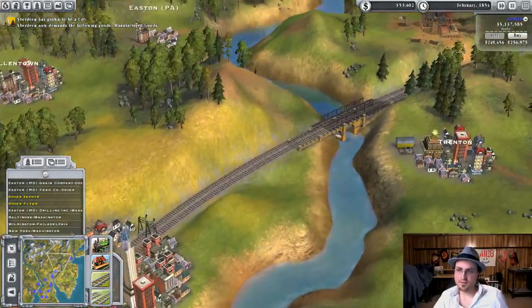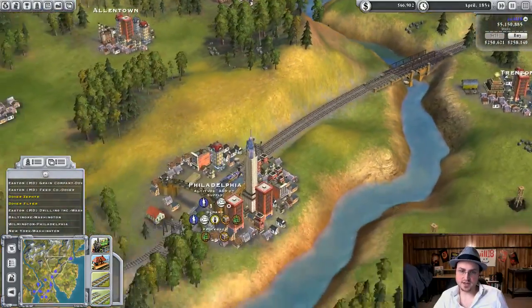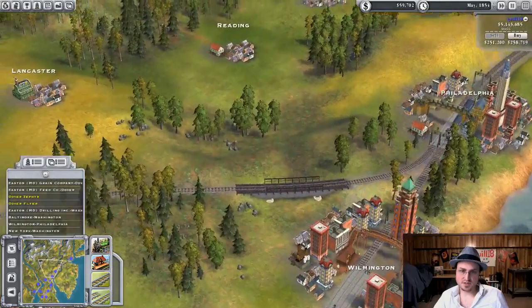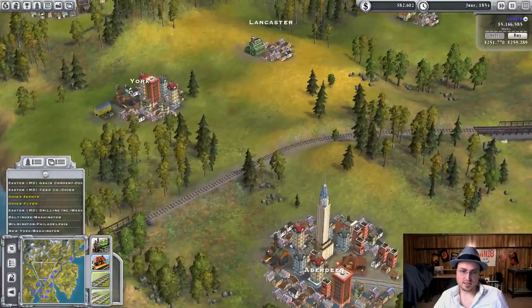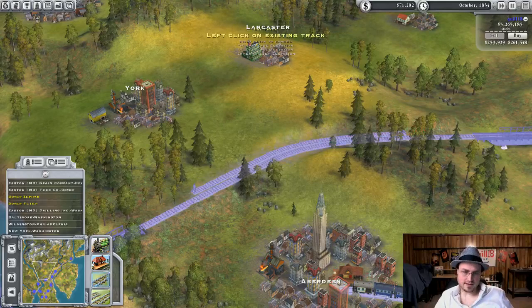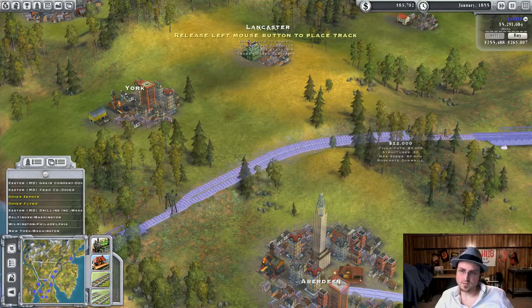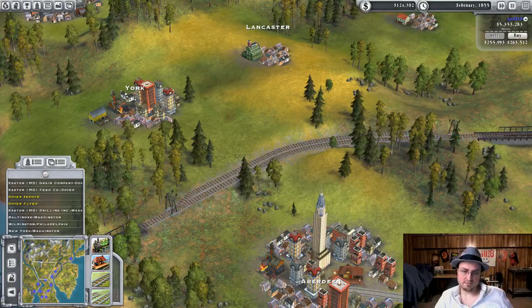We'll probably build more than one train. To ensure they don't get in each other's way, we'll have a couple of places where there are sidings so they can bypass each other and not get stuck. So like here, for example, we'll double it up and do a little one of those — so we don't have to have double tracks the whole way, but then they can pass each other in those spots.